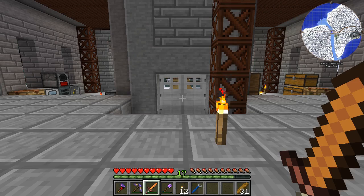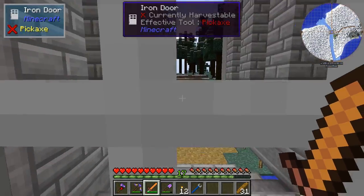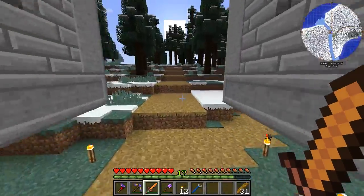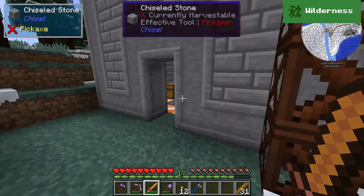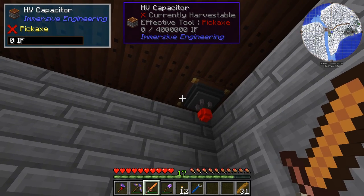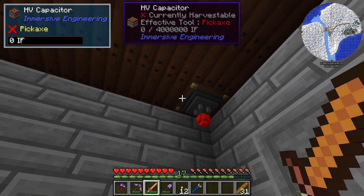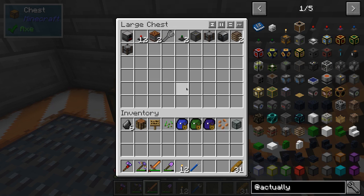Hey everybody, Final Miner back again for another episode. And like I promised, today we are going to be building out our power system some more. Last time we got the laser and a high voltage capacitor from Immersive Engineering stuck up in the ceiling. And I went ahead and crafted a bunch of stuff off camera that we are going to be able to use to finish that out.